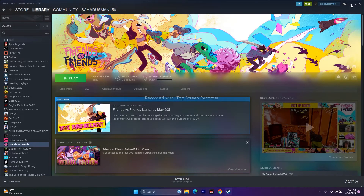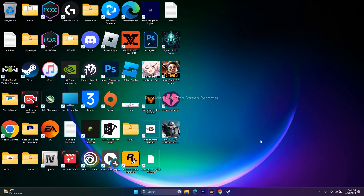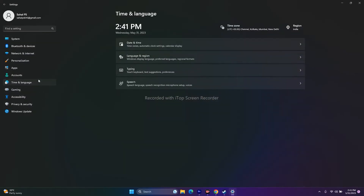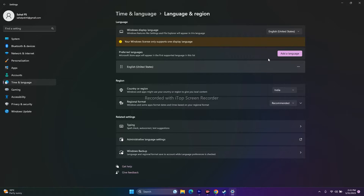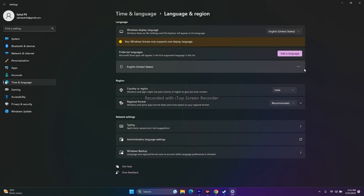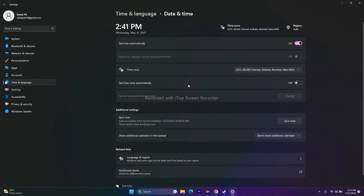Make sure your Windows language is set to English. Go to Settings, then Time and Language, then Language and Region. If needed, click Add Language and search for English. Also make sure your country is set correctly, and go to Date and Time to ensure the time zone is set automatically and turned on.